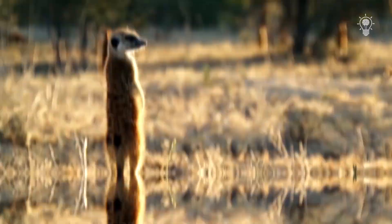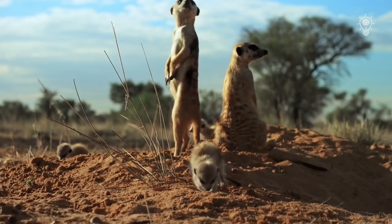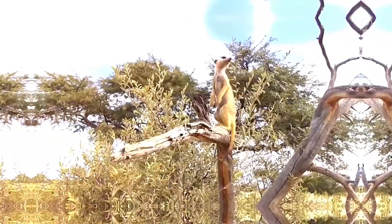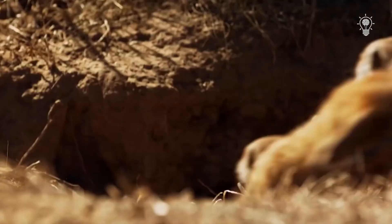Animals often start their day with sunbathing to restore body temperature after a cool desert night. But first, the clan sets up one or more guards who climb a hill, which can be a bush or tree. They scan not only ground space but also pay special attention to the approach of feathered predators, and raise the alarm in case of danger. The guards are always on the alert, so other clan members can devote their time to finding food.